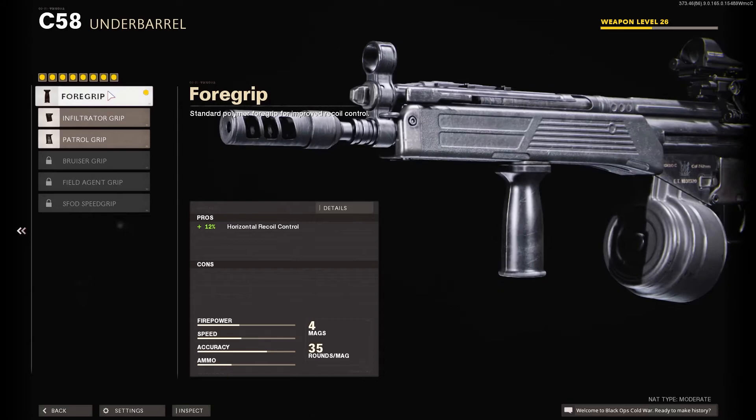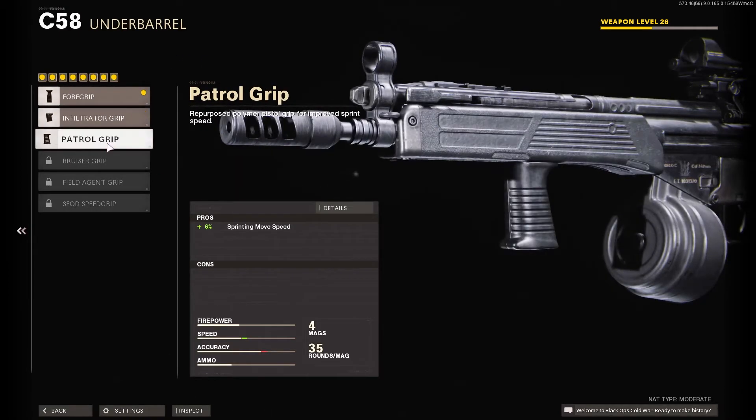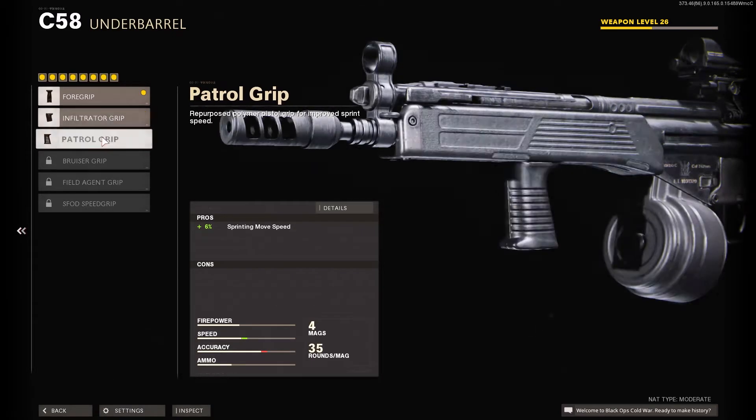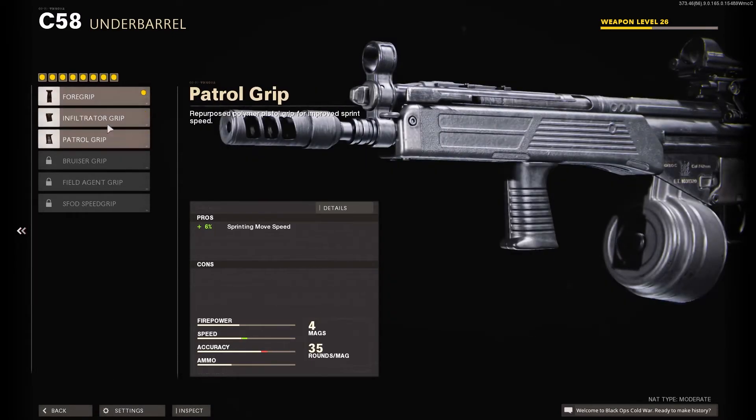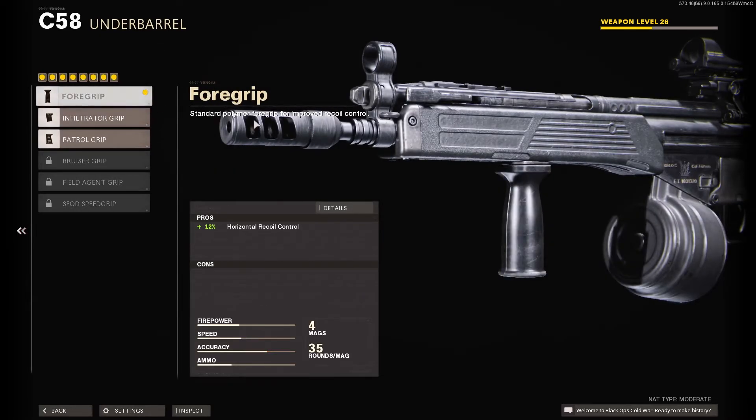For the under barrel, I'm using the Foregrip — plus 12 horizontal recoil control, no cons. It's an awesome attachment, especially as a starting attachment for this gun. Honestly I don't really use these other under barrel attachments for any of my guns, so the Foregrip works perfect.